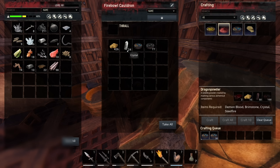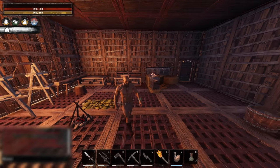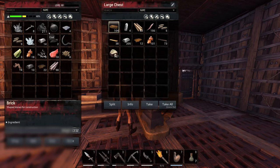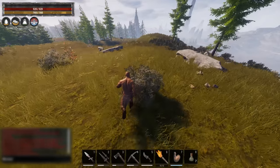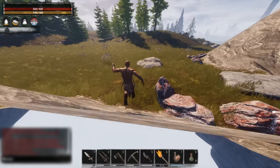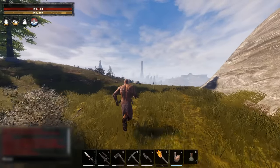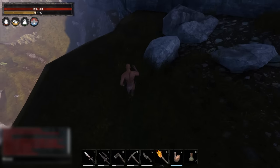Looks like we'll have enough to make a hundred steel fire. We also need crystals and demon blood. Demon blood is always the hardest part for me — I always struggle in early game to get it, especially without a thrall or decent weapons. I did a quick Google search and read that you can get demon blood from some of the monsters at the edge of the storm, so we're going to head there. Feel free to share in the comments how you get demon blood in early game.